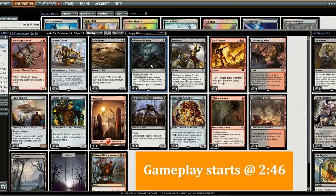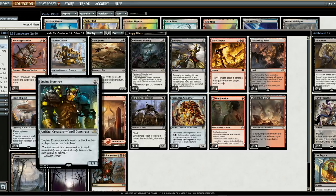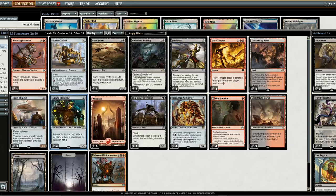The deck I have here is Black-Red Aggro. We have 4 Bone Pickers, 4 Collective Brutalities, and 4 Fatal Pushes. Both of these cards see a good amount of Modern play and they're very powerful. This deck's a bit odd in that the whole point is just to dump your hand as soon as possible.